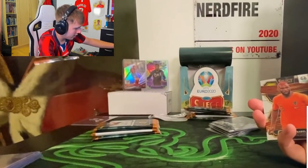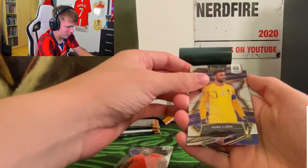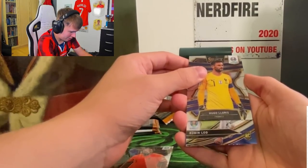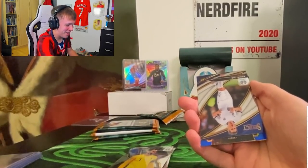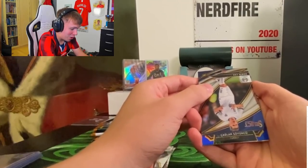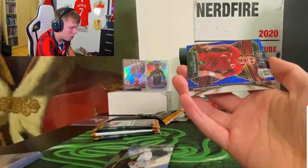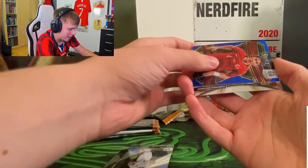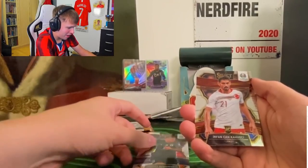France - Hugo Lloris, rookie card. Finland - Robin Lod. Turkey - it looks like a nice card. Oh, I thought that's Bruno Fernandes. Edil - Milson Fernandez. From that pack I'm definitely going to take Lloris and I think we'll take Söyüncü just because he's got a Premier League link and we can obviously link him to Lloris if need be.